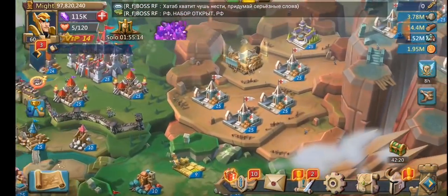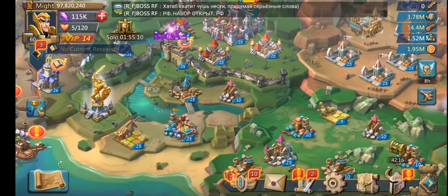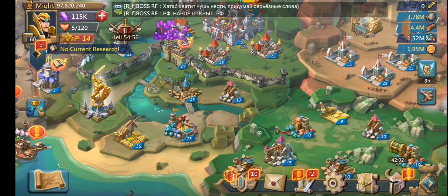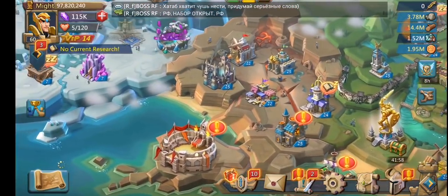For your building setup, it's mostly infirmaries. If you're building tier two troops, go three barracks and the rest manors. If you're building tier one, go four barracks and the rest manors, just to be most efficient.